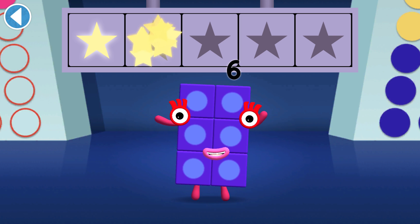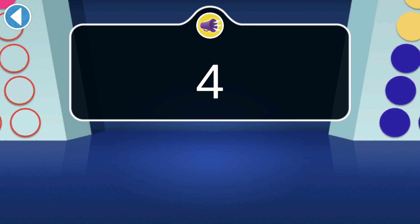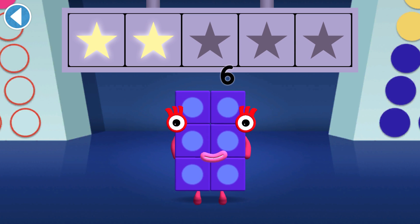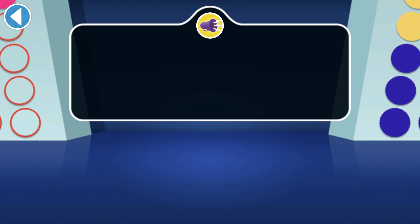You won two super shiny stars! The number blocks need four flapjacks — which plate has four? Hooray, you won three super shiny stars! Which house belongs to the second little pig?